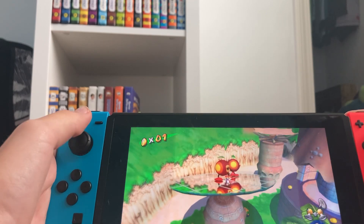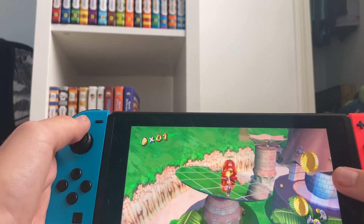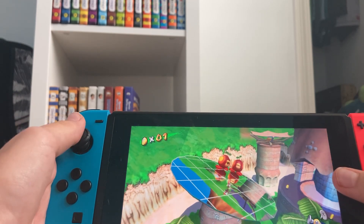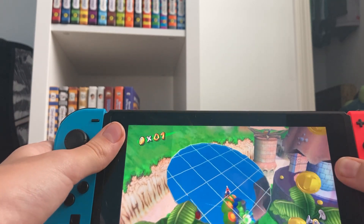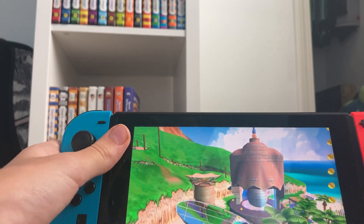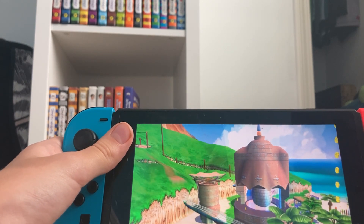Now we move on to the next mirror which has two Cataquacks — a little bit more difficult. Oh, I got both of them! Almost going to fall off the edge. I'm a bit surprised because that kind of never happened.